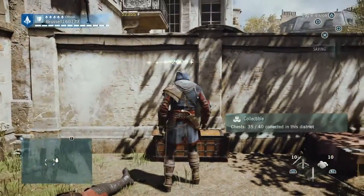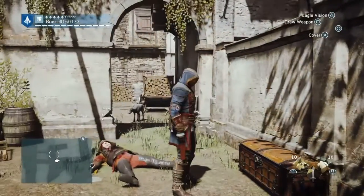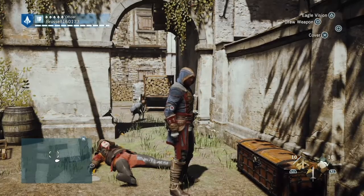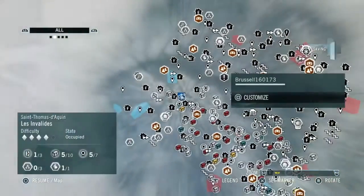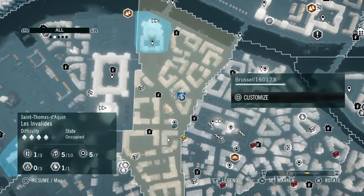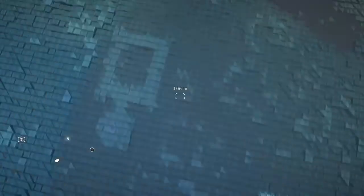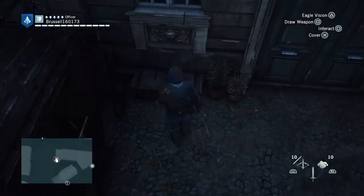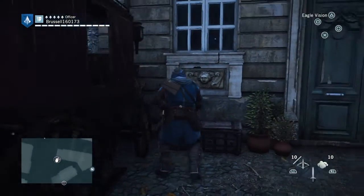The next one is a normal chest and it's in the yard by a wall by the building. It's not a locked chest so it's not guarded. It's there — that's the chest. Literally just go there and open it. Happy days.